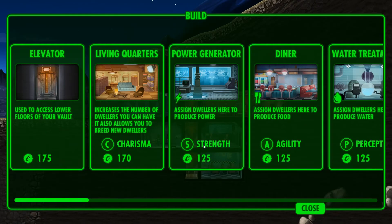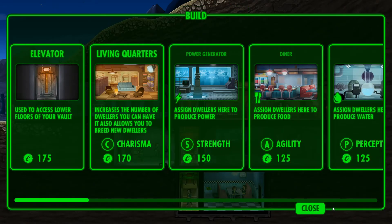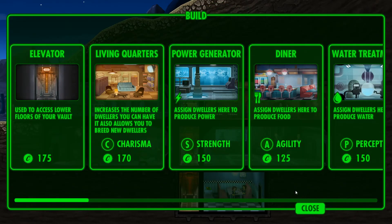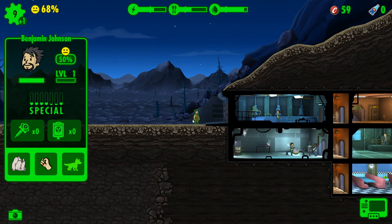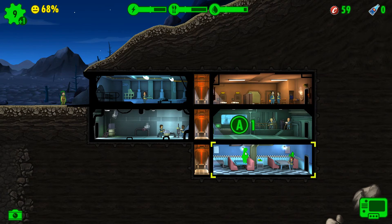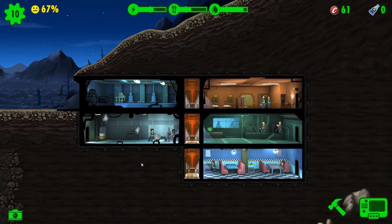Let's see if we can build a little more — power generators and water treatment. And one more diner over here. What do you do? Since this is the beginning, not a lot of skill. You go there, we need food. As you can see, we're low on food, so it's good. We're at 67% — people are starting to get a little more happy.